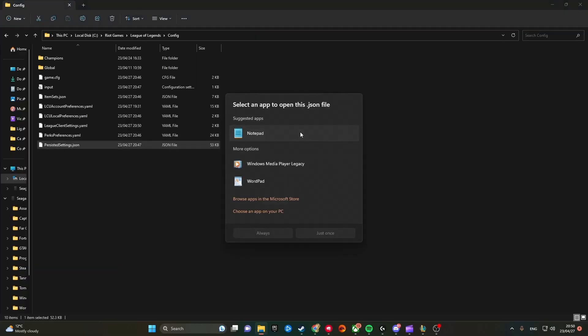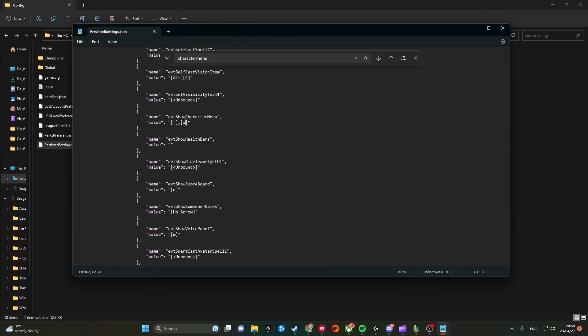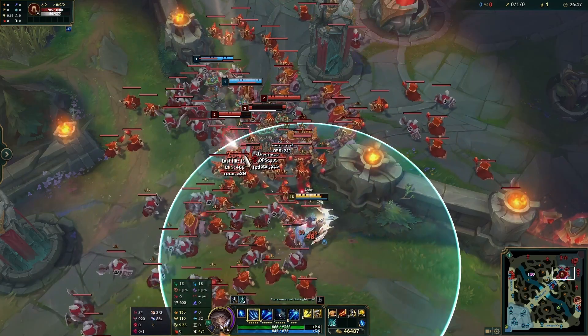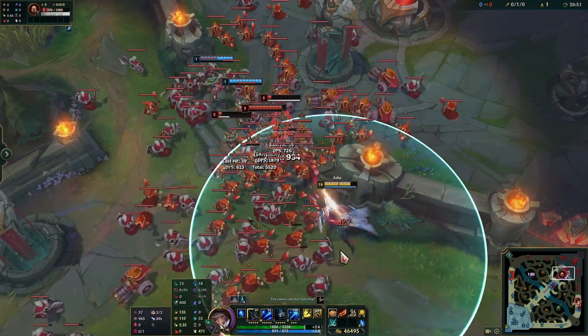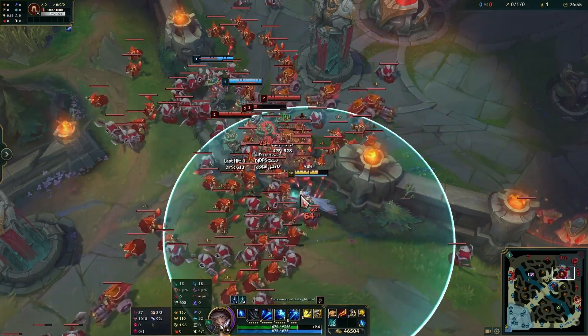The way you do this is pretty simple — you go into your persisted settings and then you bind the character menu keybind the same as your target champion only keybind. And then you would see your range every time you press it. It's a very simple feature and it just makes your gameplay better. You're also going to be utilizing your target champion only way more if you can see your range all the time.